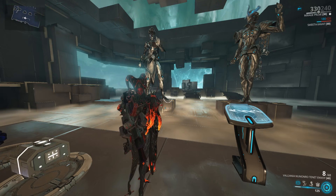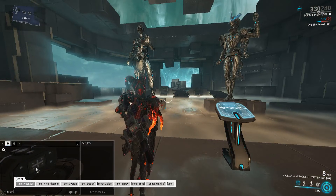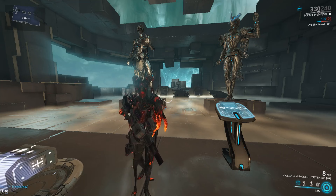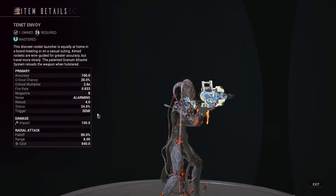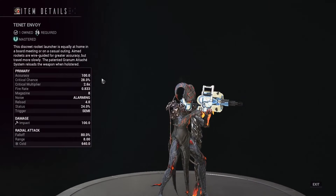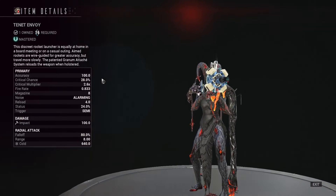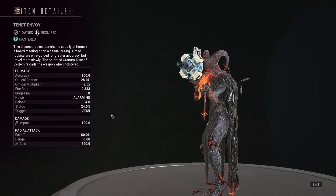The Tenet Envoy — we've talked about this already in an initial first impressions video. We're going to show you the final build here. This thing has base cold. It's a Tenet corpus lich weapon. We can still call it kuva — I don't think anyone's going to care that much. It's got base cold, so let's get into it.